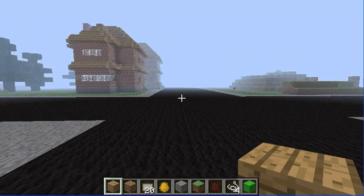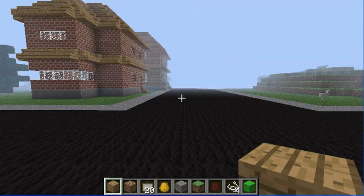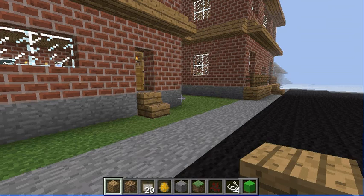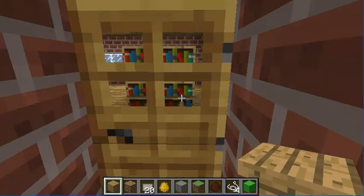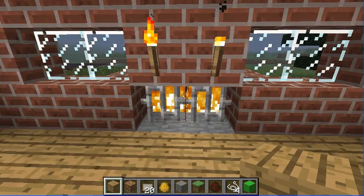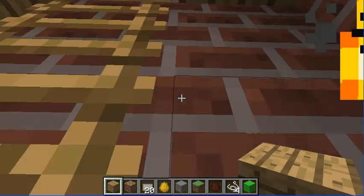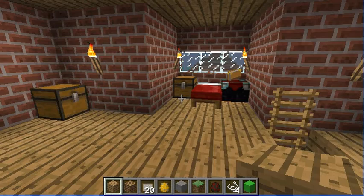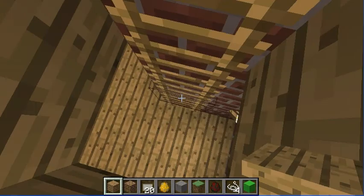Coming back around through the crossroads of town, going to Miss Stephanie Crawford's house. Going in — bookshelves, fireplace, torches to keep everything lit up. Up here, more books, more personal things, bed. Then going back down and out the door.